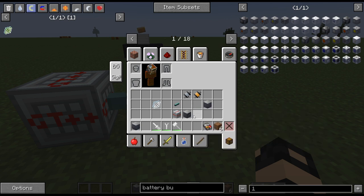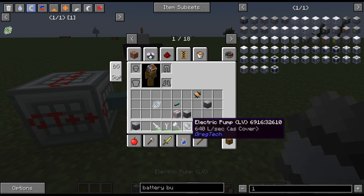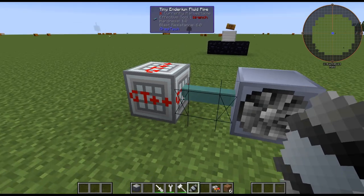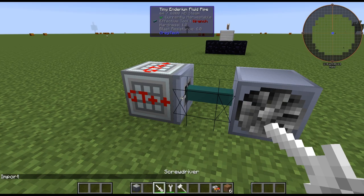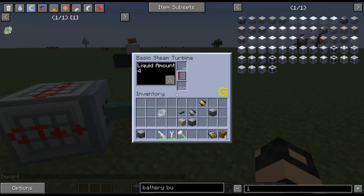We can actually show what happens if you do not supply enough steam. If we look at the pump, it only does 640 liters per second. So I'm just going to place it on there to import the steam from the fluid tank. Once it fills up the buffer, it will start filling up — there it goes, it's filling up.